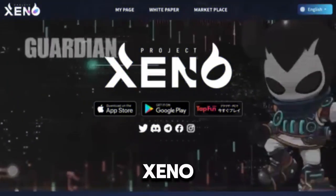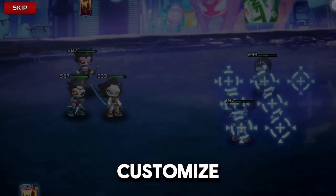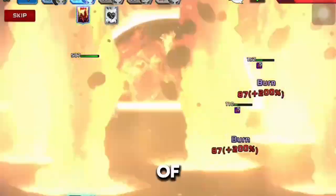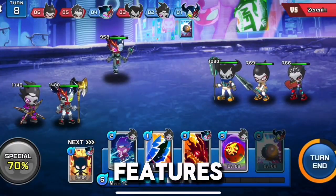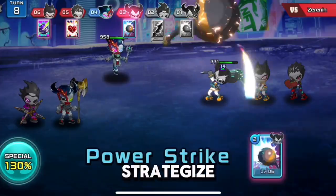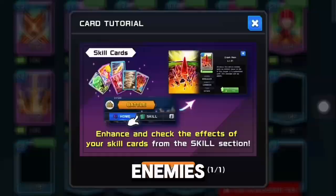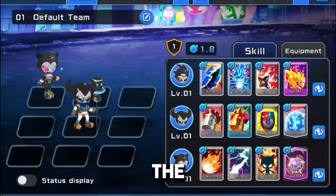What is Project Xeno? It's a tactical strategy game where players collect, customize, and battle with a unique roster of characters. Set in a futuristic world, the game features both single-player story modes and competitive multiplayer environments. You'll strategize with your team to outwit your enemies, combining skills, gear, and tactics to dominate the battlefield.